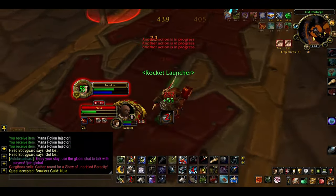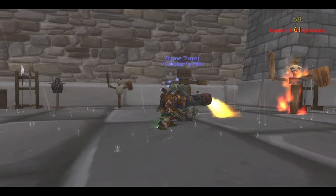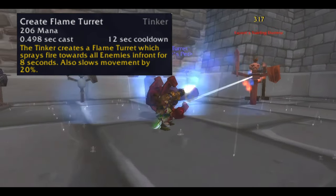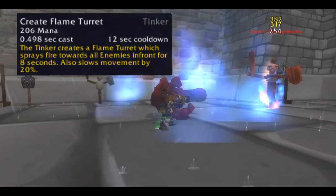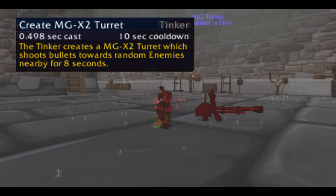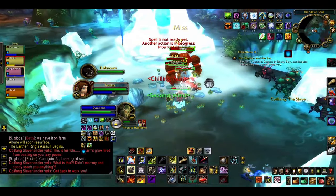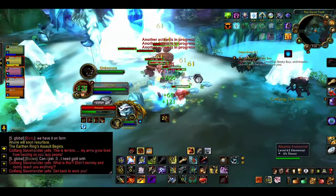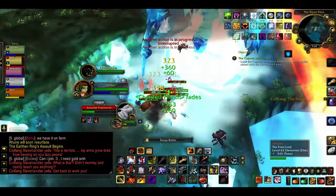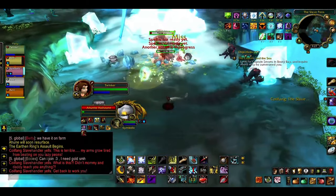Apart from those, there are temporary mechanicals of which you can only have one up at a time, such as your turrets. Flame Turret sprays fire in front of it for 8 seconds and slows enemy movement by 20%, with a 12 second cooldown. MG X2 Turret is a machine gun which shoots bullets at random enemies for 8 seconds with a 10 second cooldown. Both have a 0.5 second cast time, and summoning them gives you Second Wind, healing you and providing Replenishment to your group. Really useful, but their damage is underwhelming and usually not worth it.